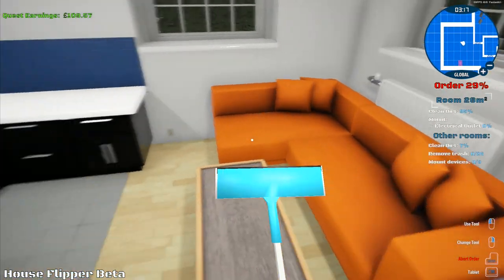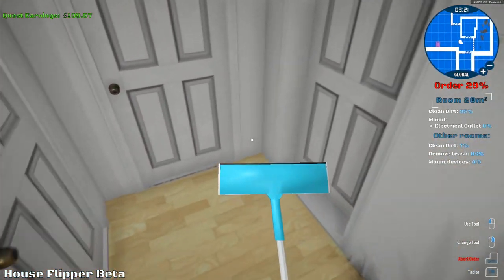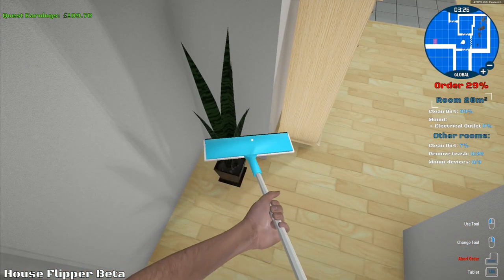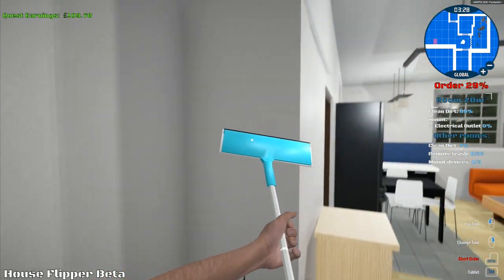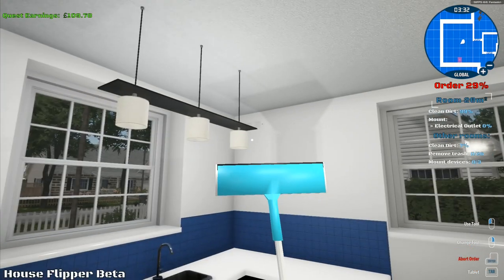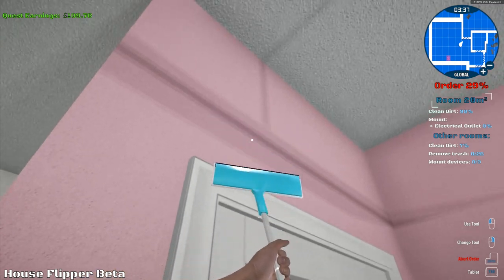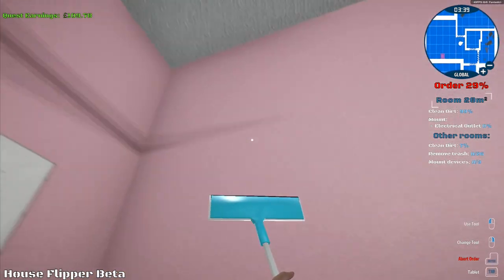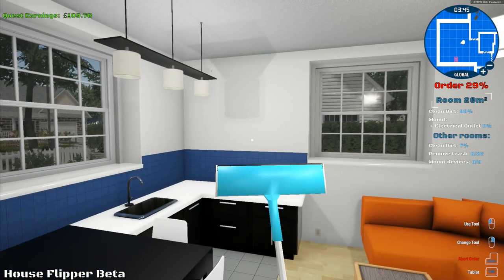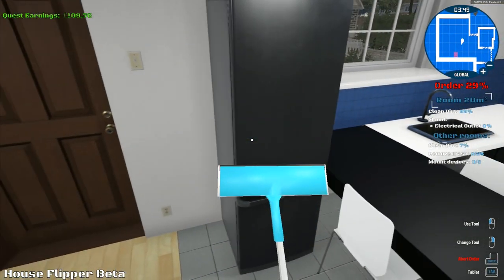We've cleaned most of this room. Clean dirt — this room's 95%. There's a little bit down here with three walls to do. I clean that and it's 99%. There's one more bit somewhere. Where is this last little bit of dirt? I'm at 99% — it's got to be here somewhere. Are you kidding me? I just need a tiny little bit more.